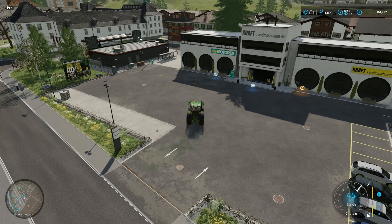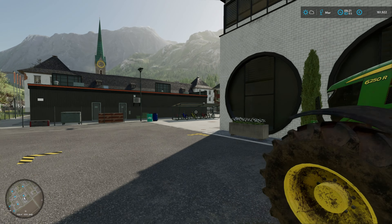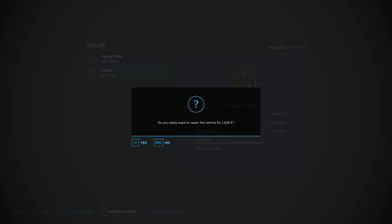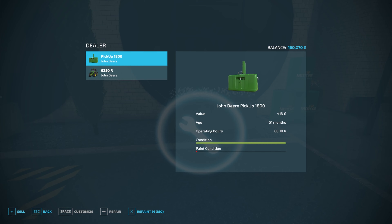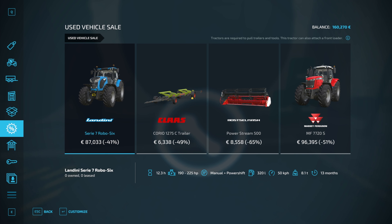Hi and welcome back to Ölgrat here in FS22. As you might remember from the last episode, we found out there was no data on one of the fields, so we'll have to get the Isara measurement compact — or whatever it's called — the pro compact is the one on the tractor. Anyway, we need the system so we can measure the soil.